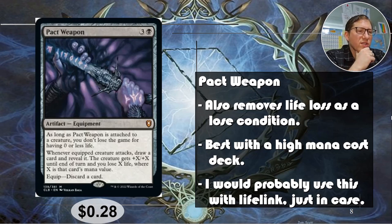Packed Weapon — this is three and a black. As long as Packed Weapon is attached to a creature, you don't lose the game for having zero or less life. Whenever the equipped creature attacks, draw a card, reveal it — that creature gets plus X/plus X until end of turn and you lose X life, where X is that card's mana value. I would want to use this with a creature with lifelink so losing life and immediately gaining it back from combat damage is not a big deal. 28 cents.